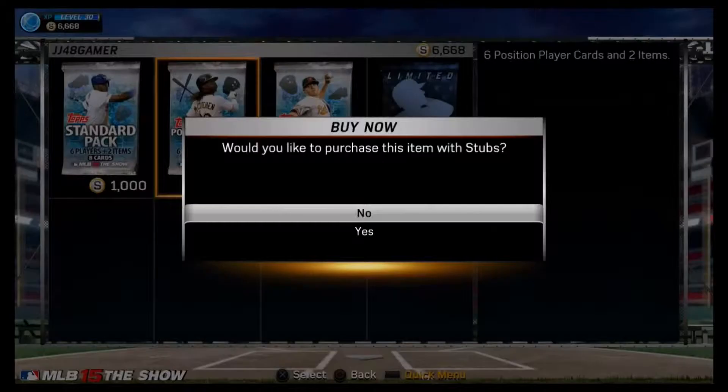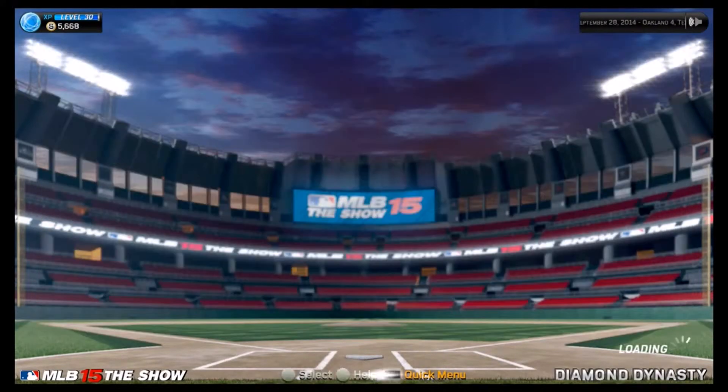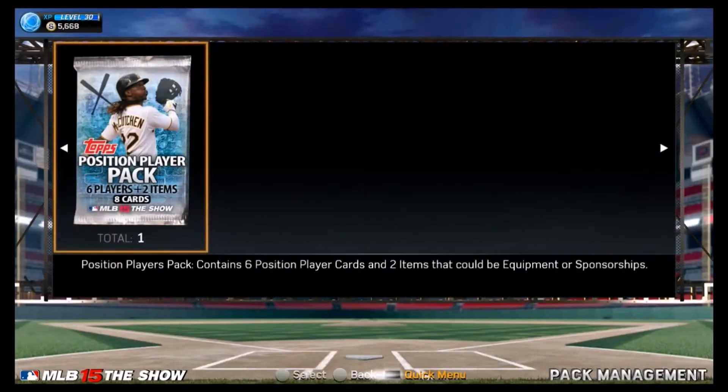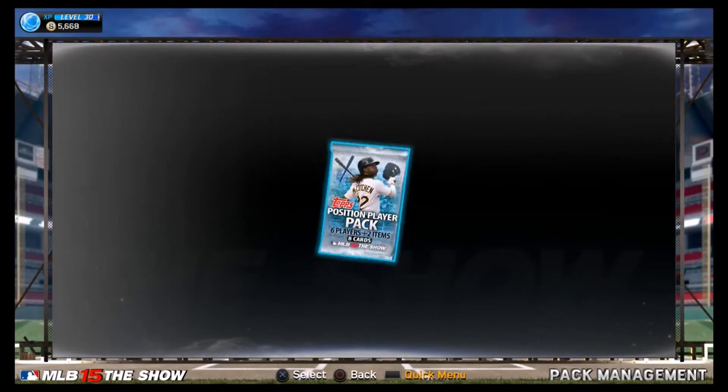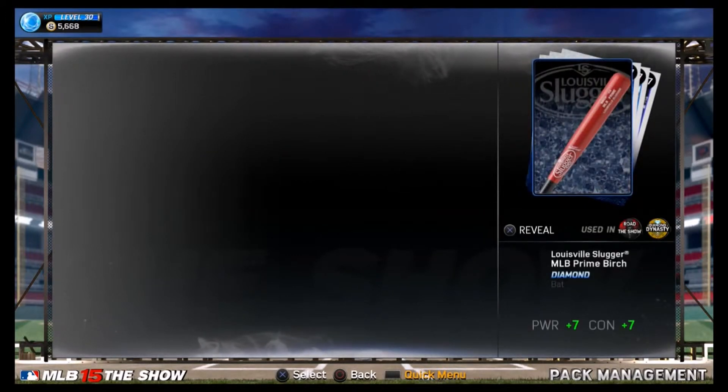Just to mix it up, we're going with a warm position player. There's no way we're getting five bronzes in one pack — that's not a thing. Position player... whoa, that's a new one! We pulled a diamond! Look at that — a Build Slugger! How about that, guys?